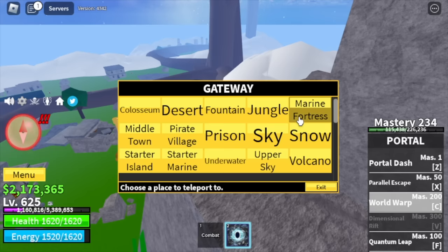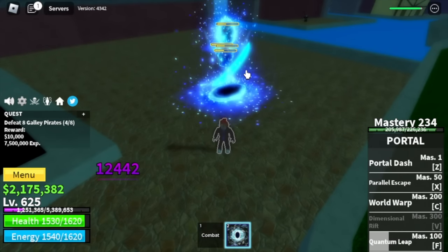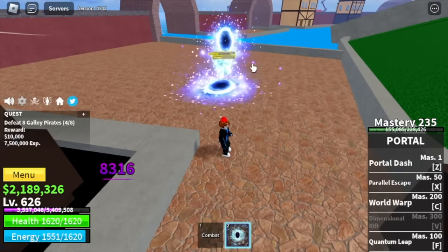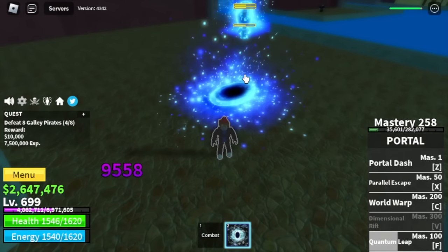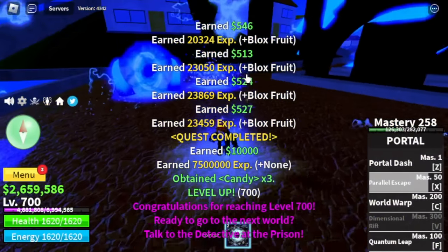Our target island is Fountain City and our only target is the Gully Pirates. I call this the Quantum Leap Loop — just one skill is enough to defeat them. We're gonna skip all other mobs here and focus on the Gully Pirates because they're easy to defeat. We're gonna reach level 700 here. Sadly, the last skill was not yet unlocked, but I have a bonus to show you using my main account.